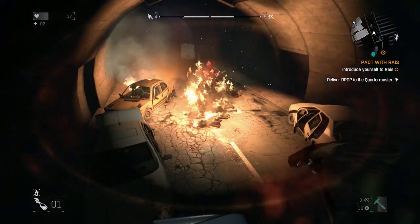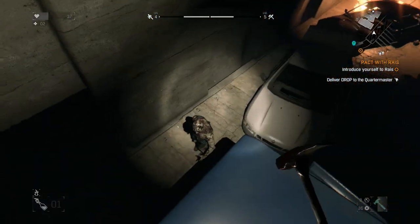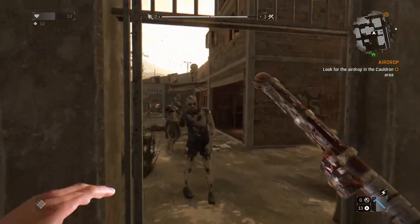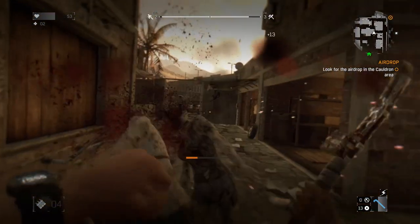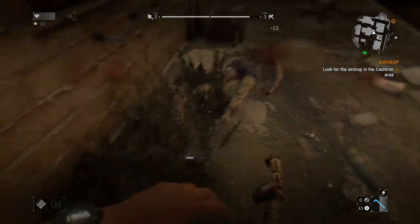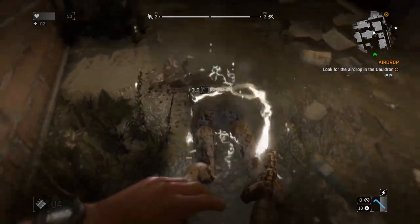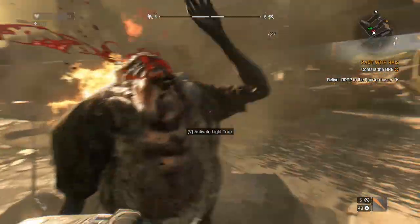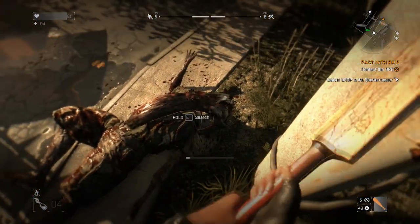I believe at some point you may get firearms, but early on you only get melee weapons — and there's a huge variety of them. Some are pretty goofy. You start with basics like baseball bats, lead pipes, machetes, and knives, but then you can craft weird weapons. You can electrify pipes to stun zombies or do an AoE attack, use rebar with concrete on the ends for one-shot kills, and there's even a cricket bat — a nice shout out to Shaun of the Dead.